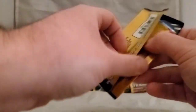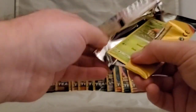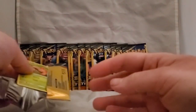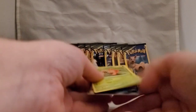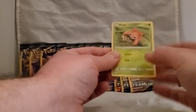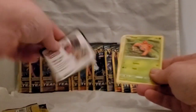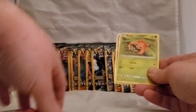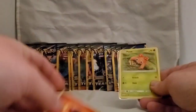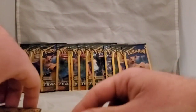A standard pack is four dollars at retail and you get usually 10 cards, so these are three cards per pack — basically taking one pack and splitting it up. At four bucks each you'd get two extra cards compared to a standard booster pack. Of course, a rare every pack or even a reverse holo isn't guaranteed. I pull out a fire energy — this card's about to be fire.